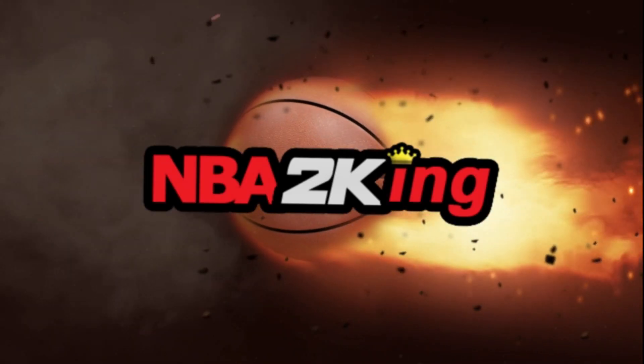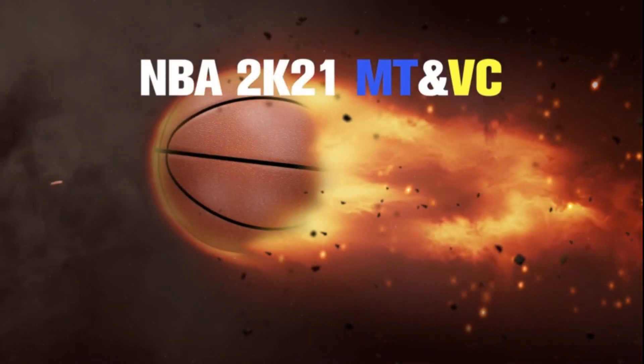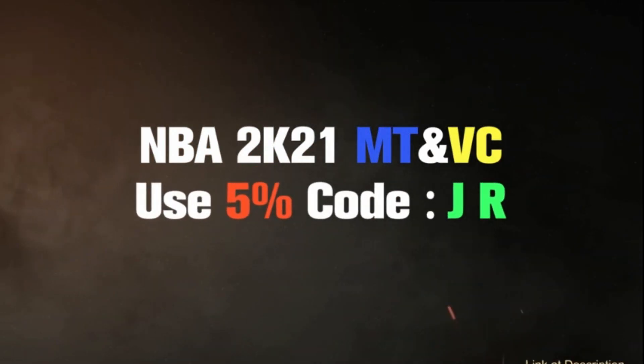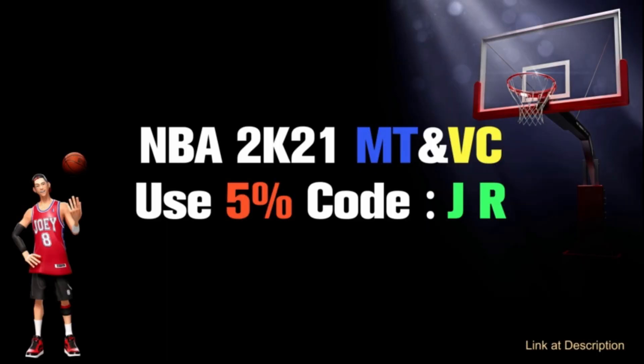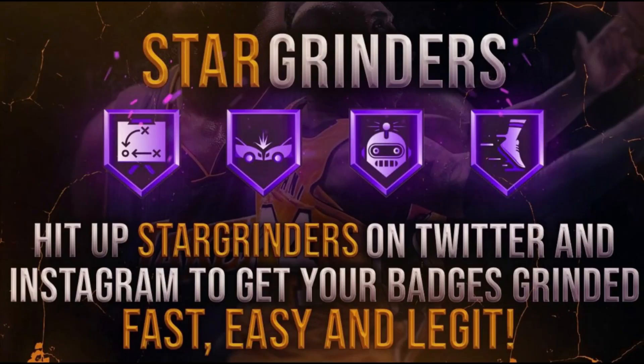For cheap NBA 2K21 MT, make sure y'all boys hit up NBA2KKING and use code JR for 5% off at checkout. If you guys need your badges maxed out fast and legit, hit up Star Grinders on Twitter or Instagram and tell them JR sent you. Their links will be in the description down below.